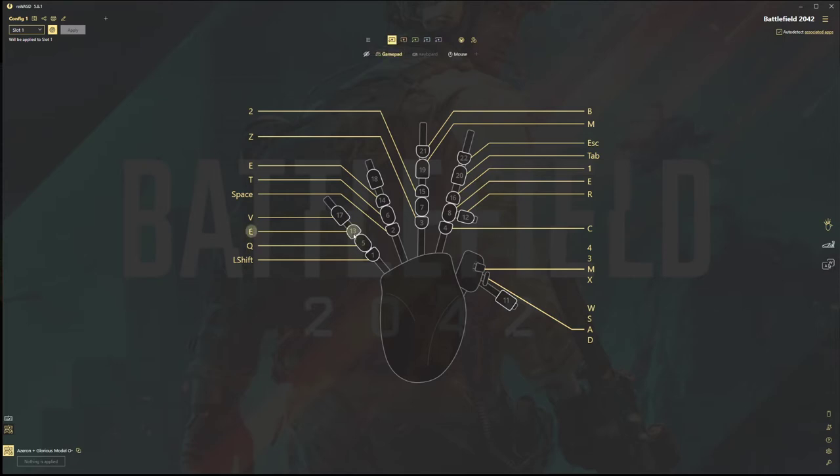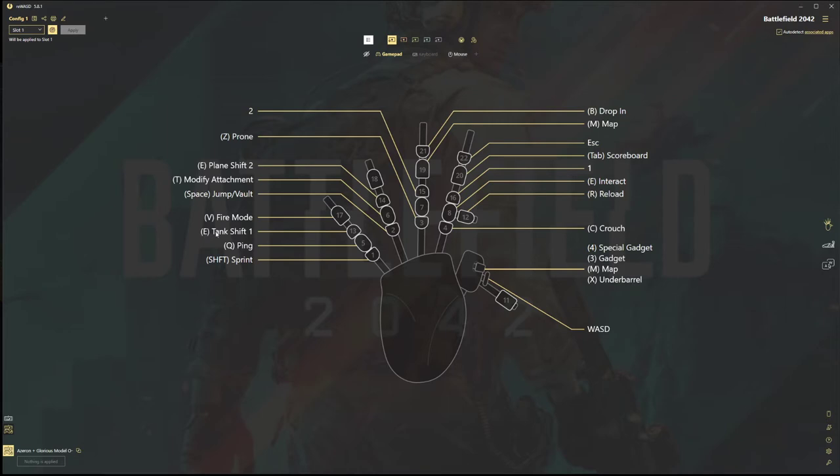So as you can see here, this is my main configuration. I have an associated app to the actual game and then the game is actually detected and will be applied to slot one. So in slot one it's detected it'll show up here. Now the idea here is that I want to make this key — as you can see 'E tank' — so E would be me entering the tank and then that would be my shift one modifier.